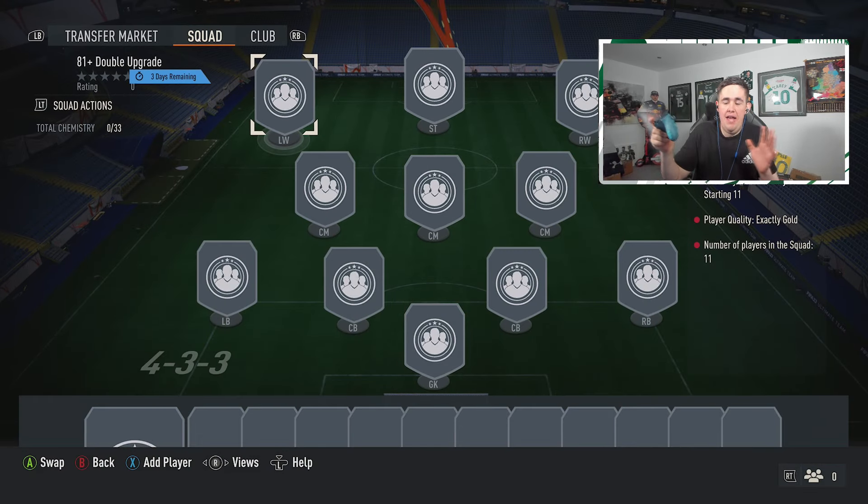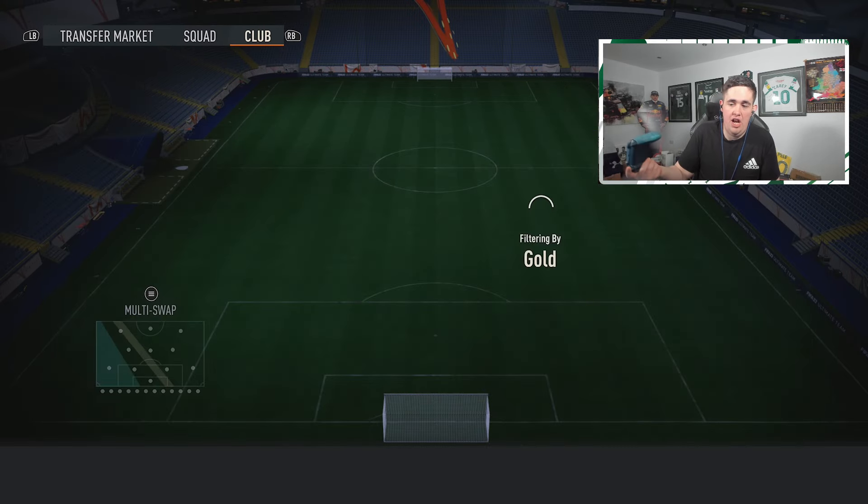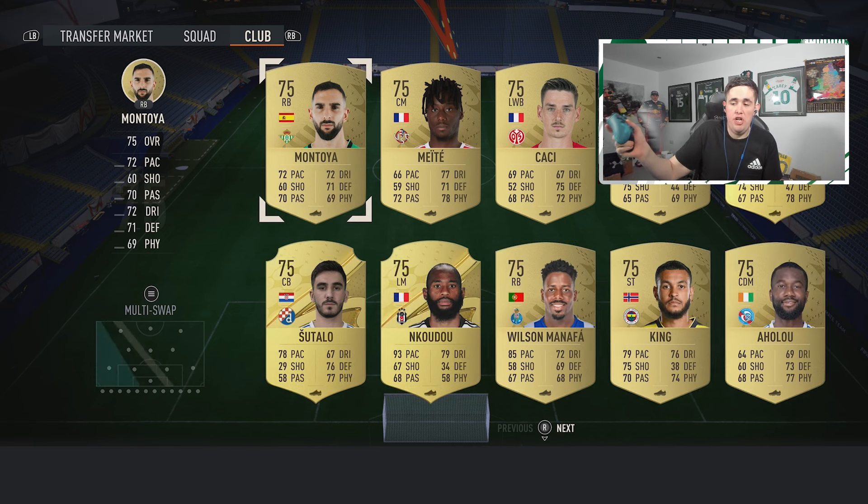Here's what you want to do. I'm on Xbox, but I'm guessing the button configuration will be exactly the same with PlayStation, which it is. So you press Y, and say you're just going to go to gold, low to high, to search your club. What you're going to do is press — now this is how to do it quickly —